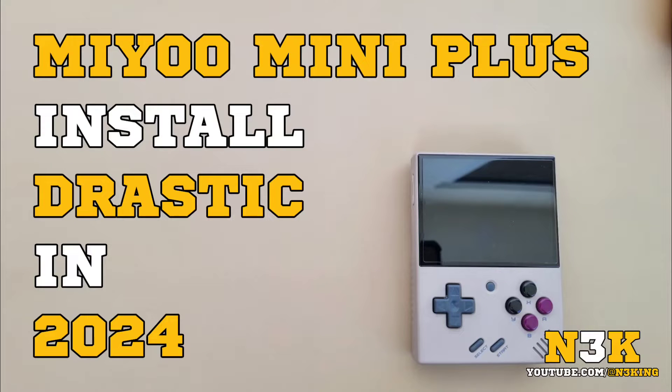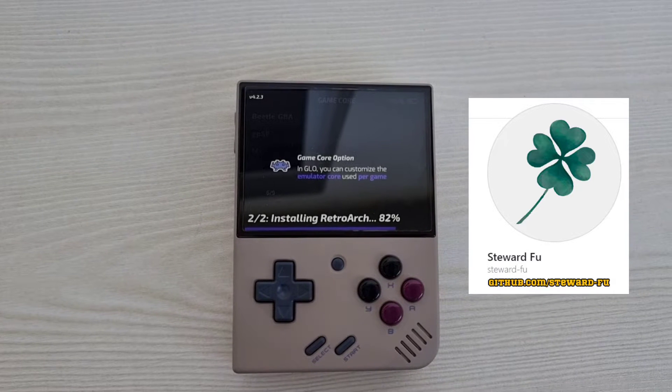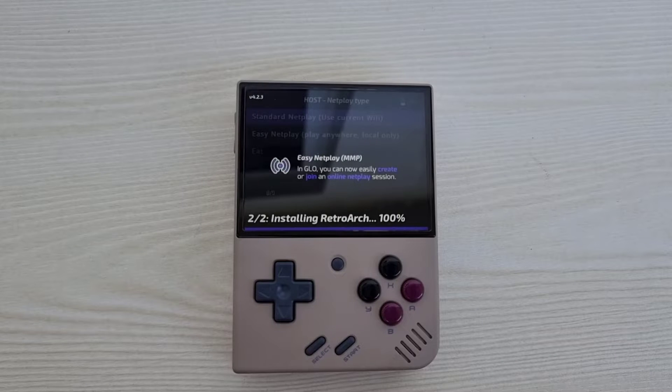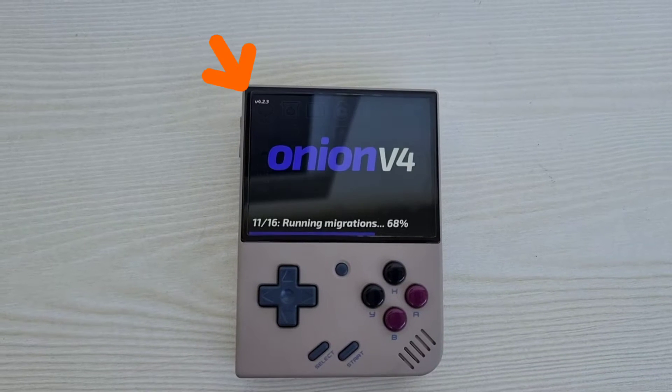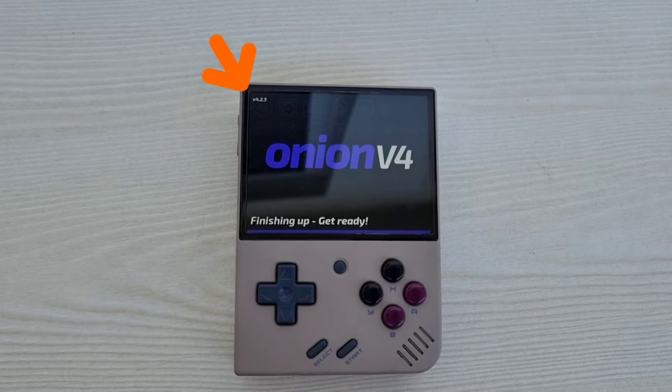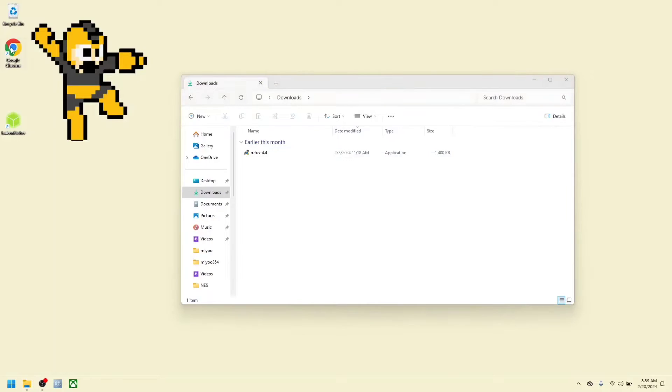Play Nintendo DS games on your Miyoo Mini Plus. Give thanks to Stuart Fu for the DraStic emulator work. Ensure you are using Onion OS 4.0 or higher — I am on 4.2.3. Check my other video on how to install Onion OS on your Miyoo Mini Plus.